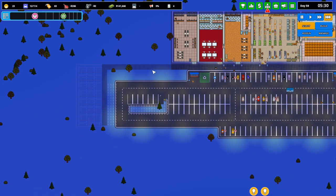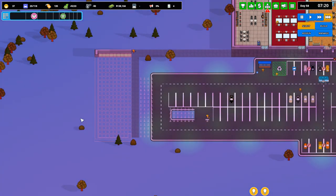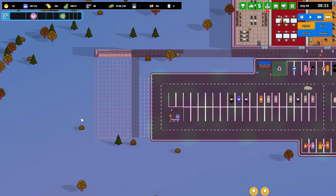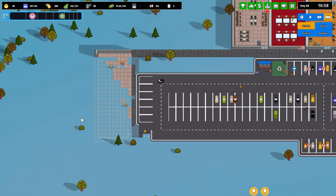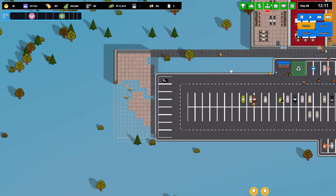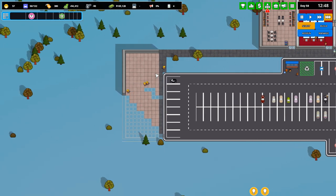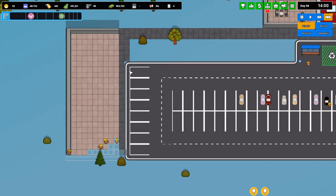We're just waiting for our extra builders to arrive so they can do more work. We've got two workers on the go right now and we've hired an additional two extra ones - I think they come in around 8 or 9 o'clock. Builders are now arriving, extra work can get underway. I'm excited to get this whole brand new shopping mall up and running - I've been talking about it for so long. We need multiple entrance points.